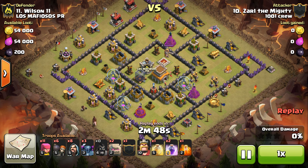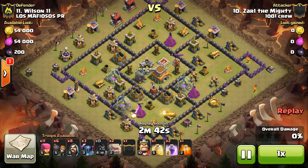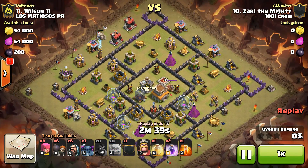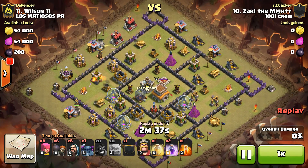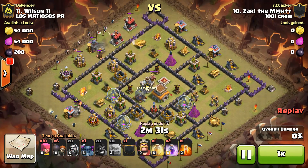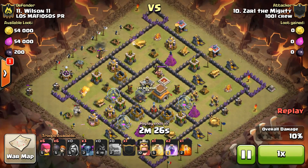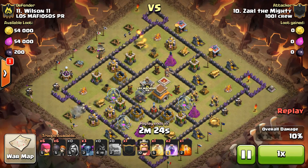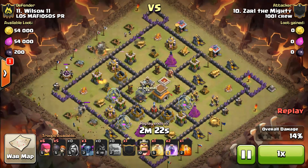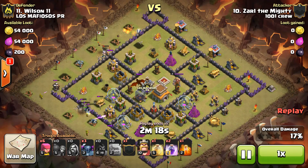Only five compartments. Same as before — drops in a couple hogs to attempt to get the clan castle lure. Little troll Tesla on the outside kind of messed him up. Sends in a golem at each of those Teslas with wizards to back him up, creates a humongous funnel. Because, well, you can.